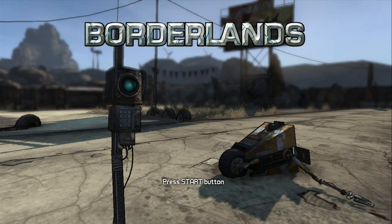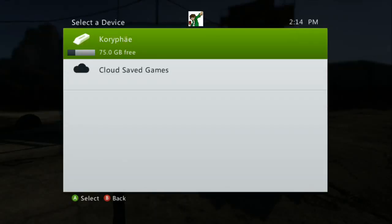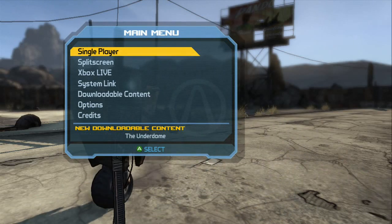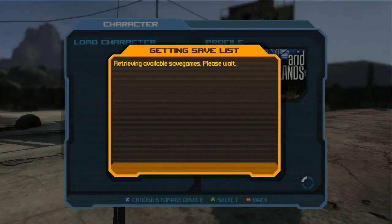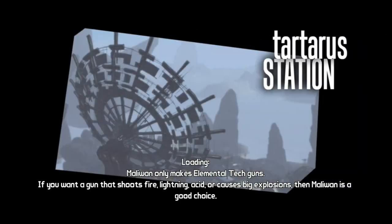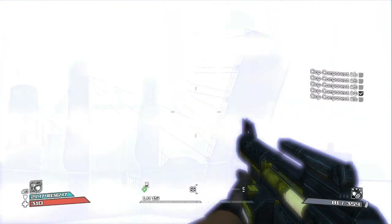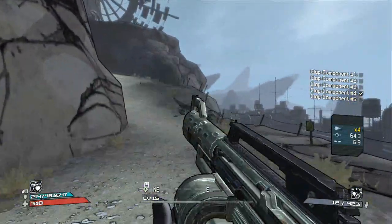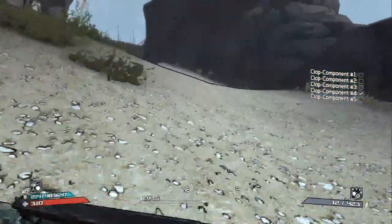What's up guys, Coda here with an alternate guide to getting a few achievements in Borderlands, all of which are on the Claptrap Revolution DLC. You can do this in either single-player, split-screen, or on Xbox Live, but for the purpose of this video I will be doing it on single-player. I'm using a modded gun as well as a modded shield so I can just bust through these enemies and show you guys without any real hassle.